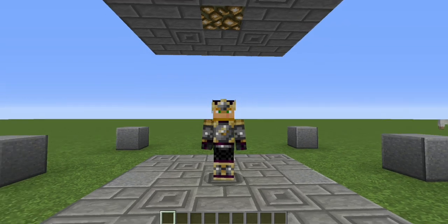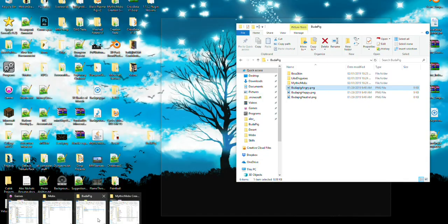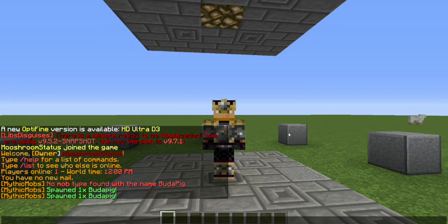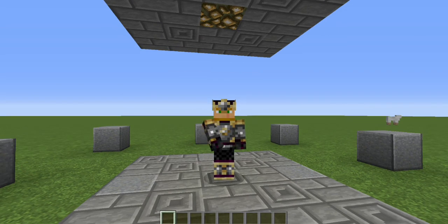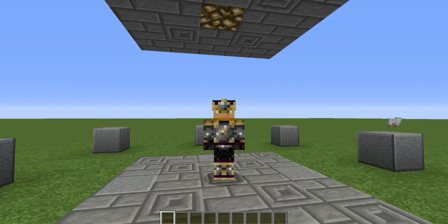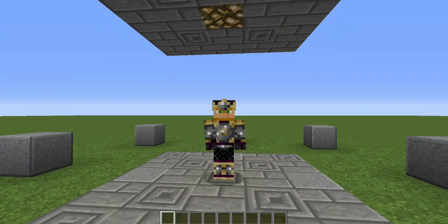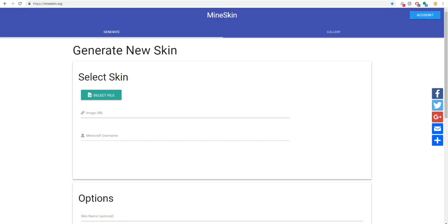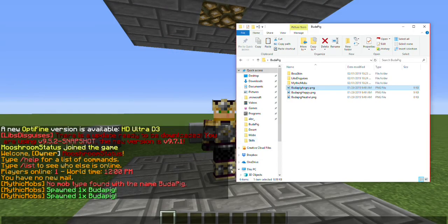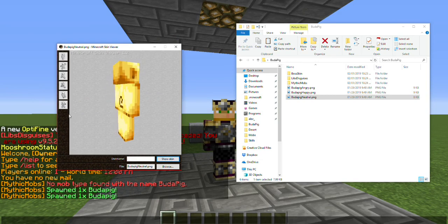We're going to start off with the technicalities. I was making desert-based mobs and figured I want my mob to be desert-themed. The most important thing is deciding what kind of mob you want. I thought something golden would fit the desert theme really well, so I went with an inside joke between myself and friends — we call it Buddha Pig — just a golden pig as the base mob.